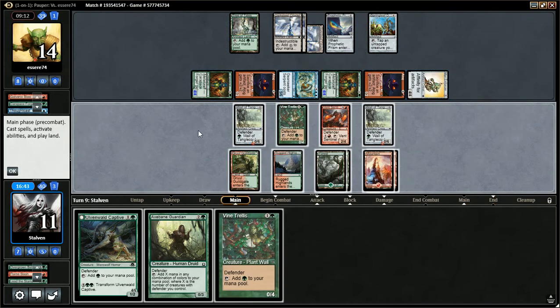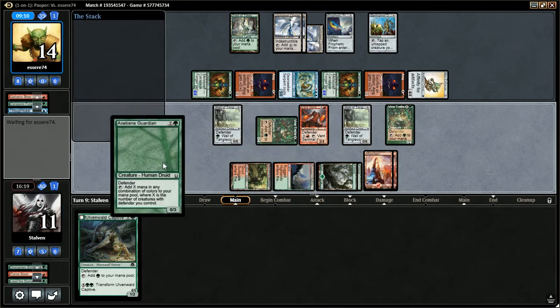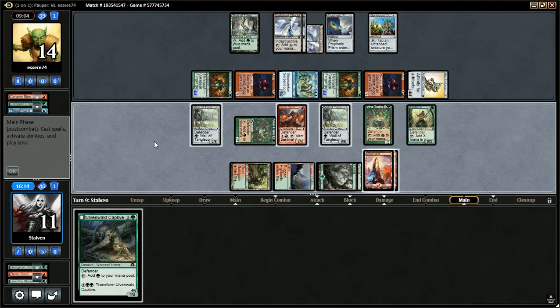I don't think there's anything we could topdeck at this point, unfortunately. Affinity is a really bad matchup for this. I feel like if we were playing against another Rogue Brew, we could win. But playing a Rogue Brew against a top-tier deck is kind of difficult. If we just got to live one more turn, we could have made it, I think.